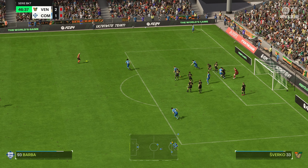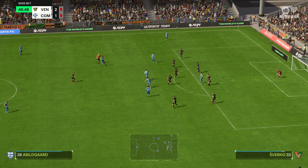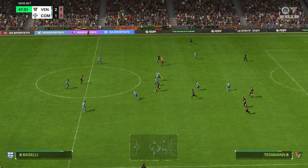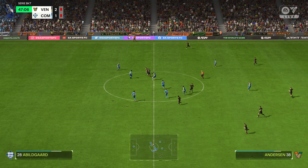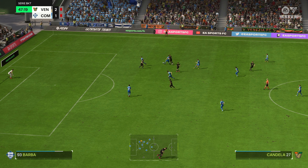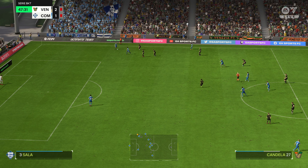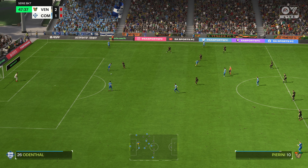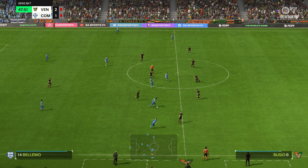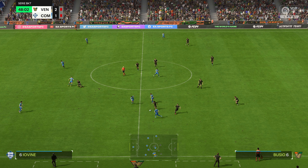And over it comes. Was it a great clearance? He read the situation defensively and did his job. And they continue to advance, with a lot of options here. Federico Barba. Good physical play. Good throw on it. Read that pass all the way, cutting it out.